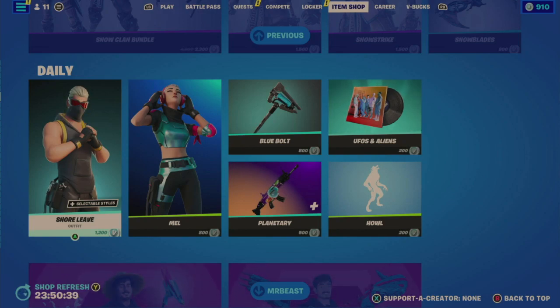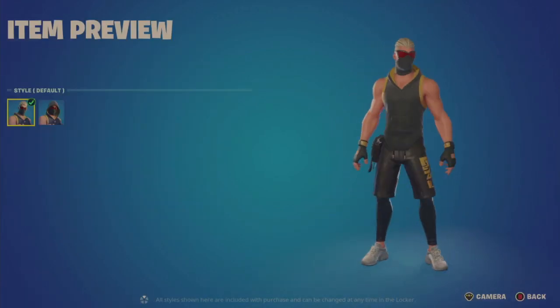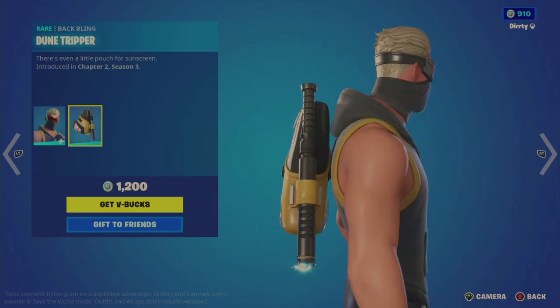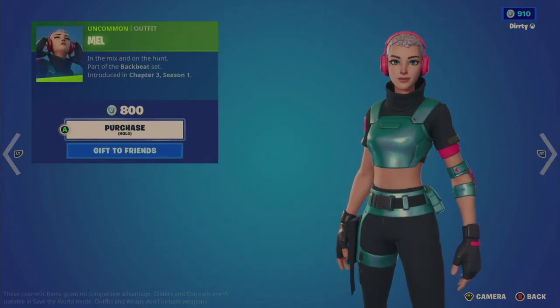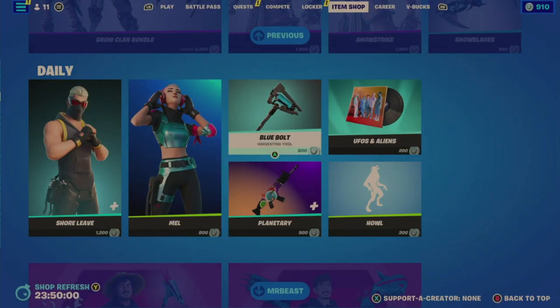On to the Daily tab — the Shore Leave outfit looks familiar but was last in the store May 22nd 2022, almost a full calendar year. Unfortunately nothing I like — there's a default and hooded style. The Dune Tripper back bling is very basic, though there's a little energy effect at the bottom, for 1200. The Mel outfit at 800 is basic looking — last in the shop just five days ago on April 3rd.